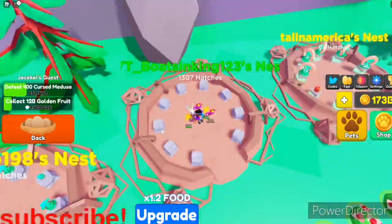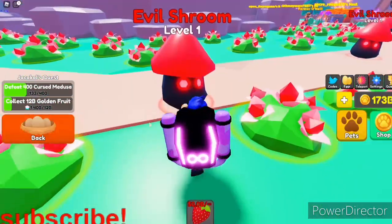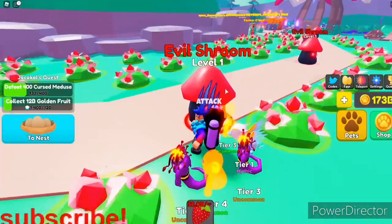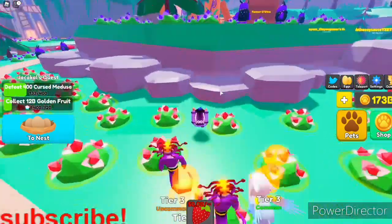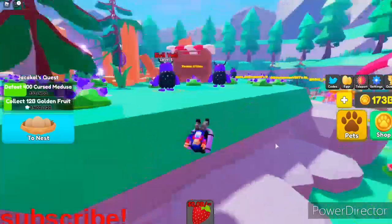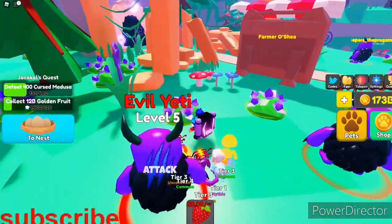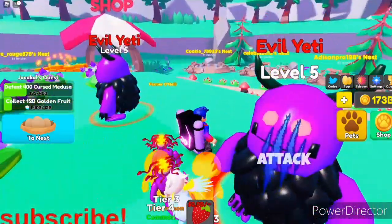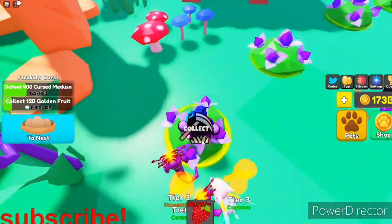I've done a ton of grinding. As you can see, this is my nest. Basically what it is, you go out and get pets by defeating little bosses — for example, the first boss is the Evil Shroom and the last boss is the Evil Yeti. There are over five different levels, which indicate how good the pets are and which worlds they come from.